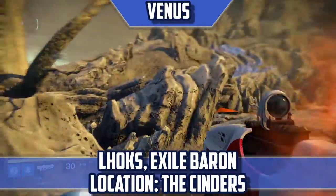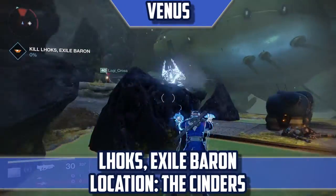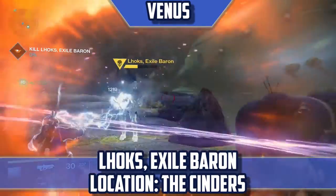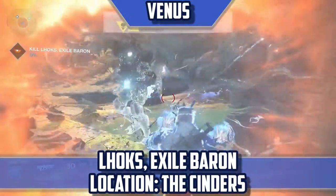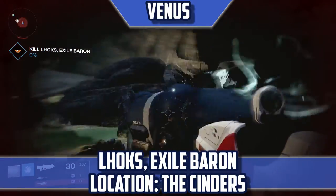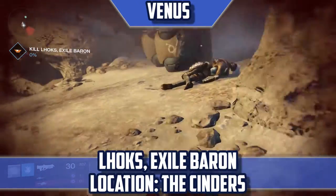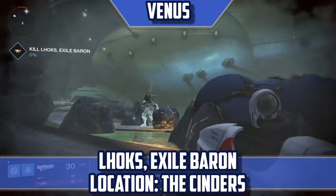Lux Exile Baron — Location: The Cinders. As you can expect, Venus also has its patrol mission boss. In fact, they actually have two. The one you'll more than likely run into is Lux Exile Baron. If you're anywhere but the Awakened Ruins, any blighted patrol missions you come across will all lead you to Lux. As usual, if you're too slow to finish the mission, you won't run into Lux.